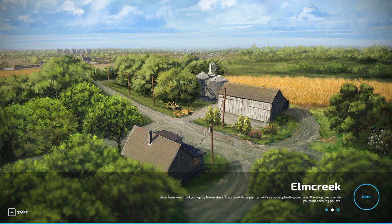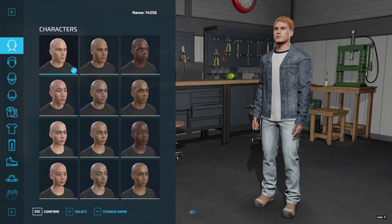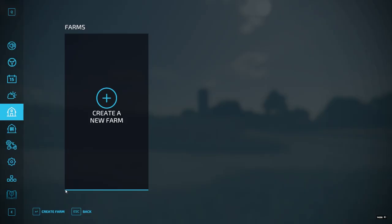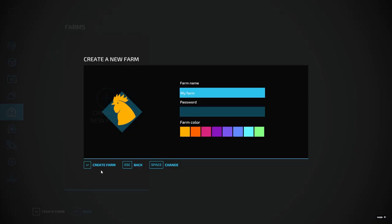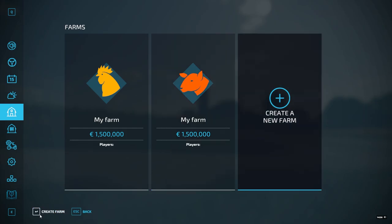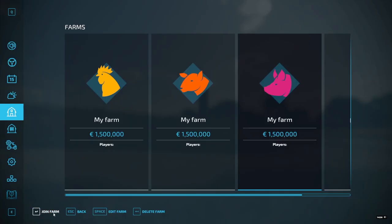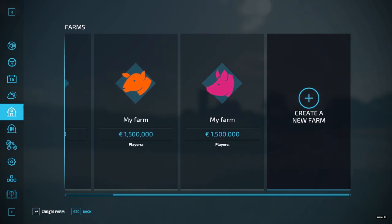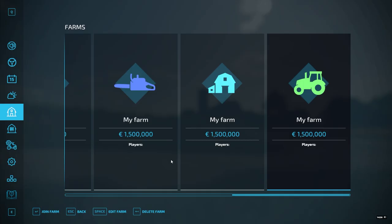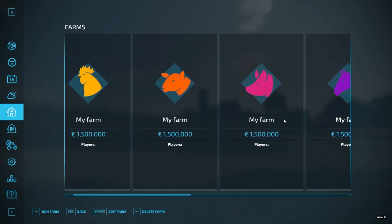Once it's loaded in, hit Start and confirm your character. Go into the menu, then Farms. Now you're going to create a farm, and keep creating farms — Create Farm, Create Farm — scrolling down and repeating until you've used all of the available farm slots. Keep doing this until every farm slot is filled up.